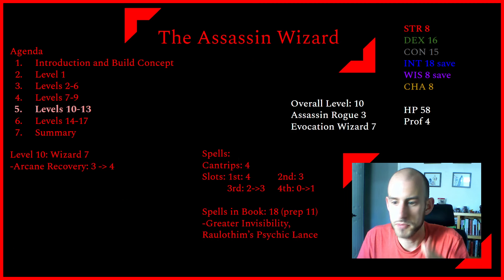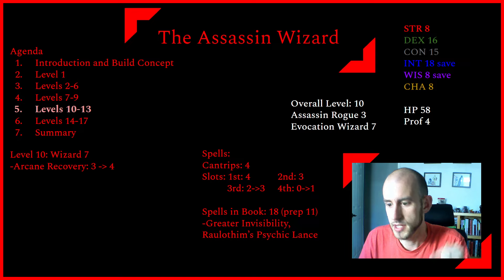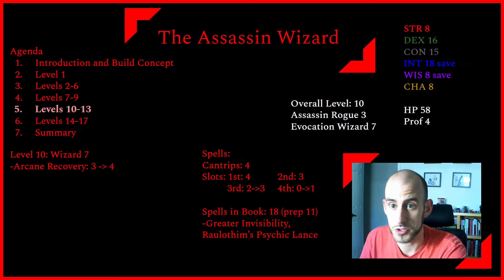At level 10, we are Wizard 7 — we'll be going Wizard the rest of our career from here. Arcane Recovery goes to four levels of slots, we get our first fourth-level spell slot, and two more spells. The one I really want here is Greater Invisibility, because unlike the normal Invisibility spell, this one doesn't wear off when you cast a spell or make an attack, so this becomes our go-to option for being invisible throughout combat. I also want Ral'athim's Psychic Lance from Fizban's — a great single-target damage and control option that applies a debilitating debuff and targets Intelligence saves, which are usually pretty low on most monsters.